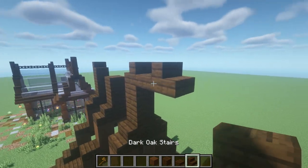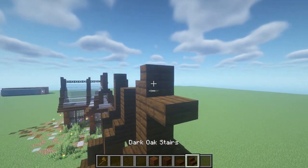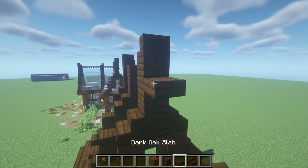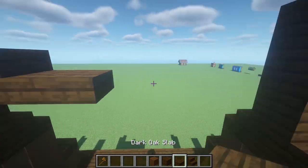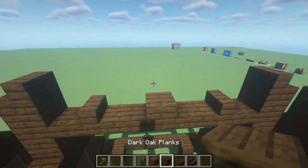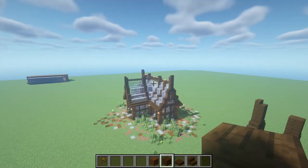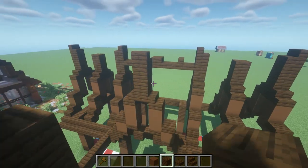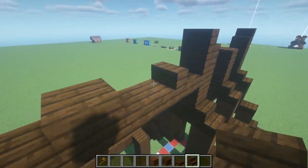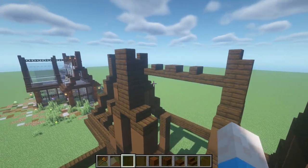So we can have a slab, a stair on this lower part here — basically there, that's the point you want to be at. Then we can copy this kind of design across like so, and then in the middle have a raised block, which gives you a similar design to this one. You can really play around with them as much as you want. I'm just going to rotate these stairs face backwards like that, and that's going to look a lot better.